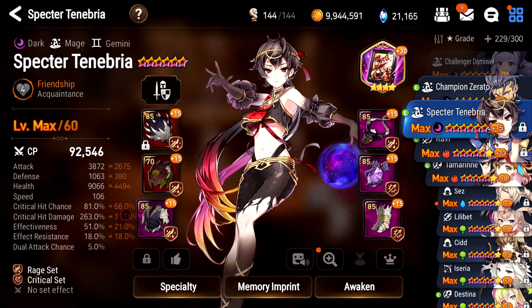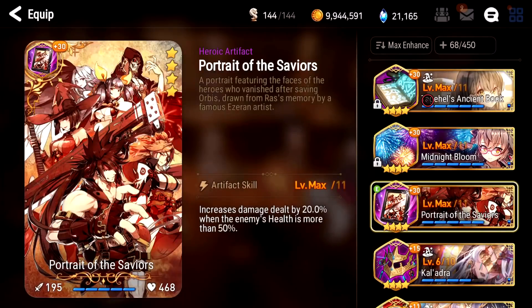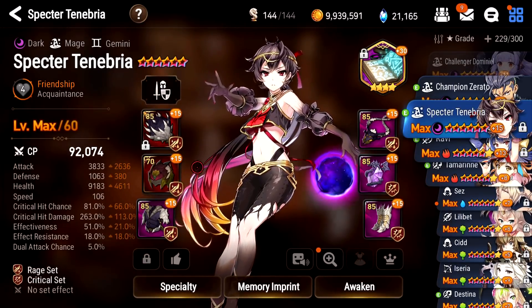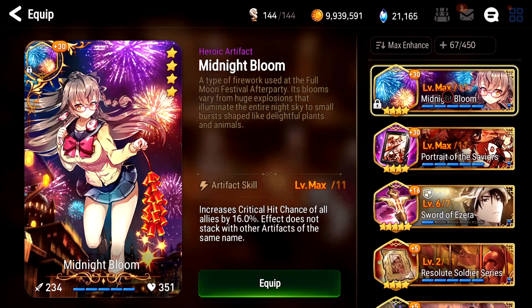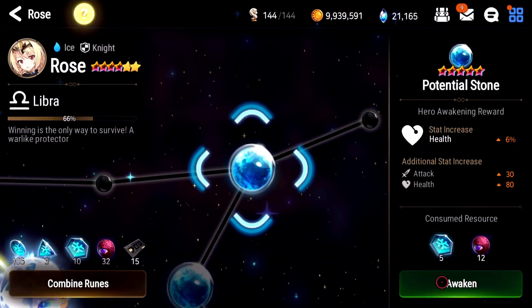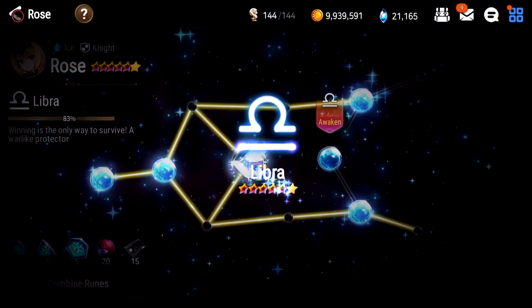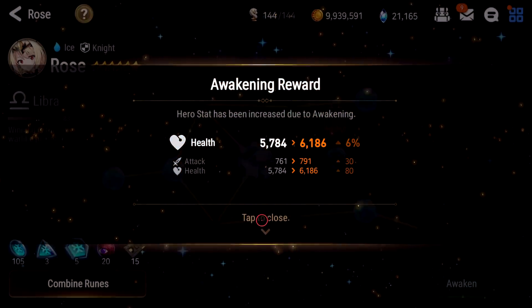But before we do any real battles, here's my Spectre Tenebria. She does have a Rage Set equipped. Unfortunately, she has to take Taga Hellbook, because we just need all the souls we can get, pretty much. 81 crit chance — that'll get bumped up to like 97 when we give Rose the Midnight Bloom back. Also, we should get Rose some exclusive equipment. I just recently raised her, so I didn't even think about that, but we'll go ahead and give that a check.